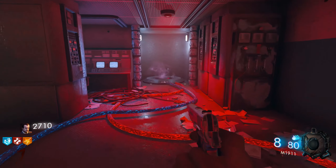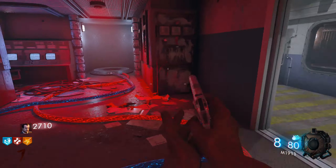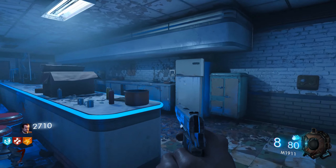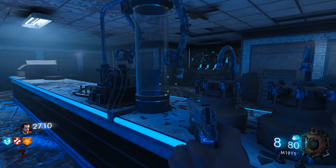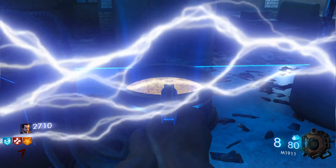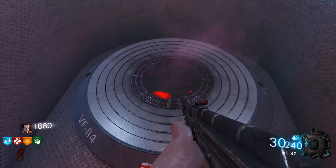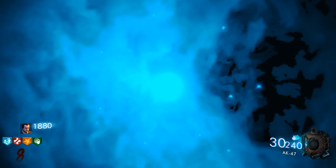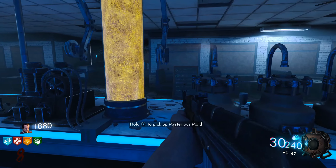Our next step in the Easter Egg is to teleport and make our way to the Pack-a-Punch room, because we have to mix the ingredients we just picked up. In this room there's a machine where you can place the scrap metal into the mold. This is another timed event, so you just have to wait for the liquid to rise — about two minutes, so feel free to do a round or two. Once it's been about two minutes, you can teleport again and come back to pick up the mysterious liquid.